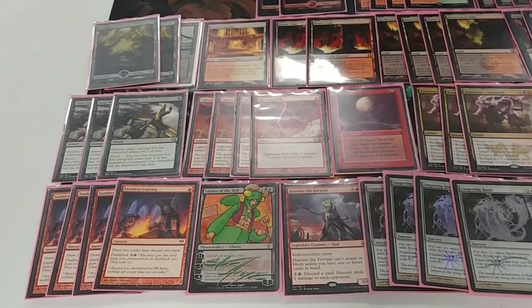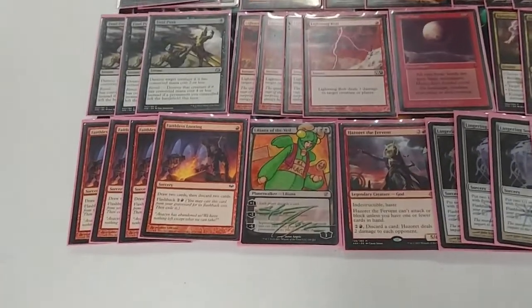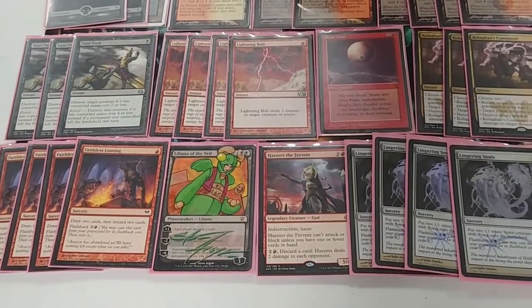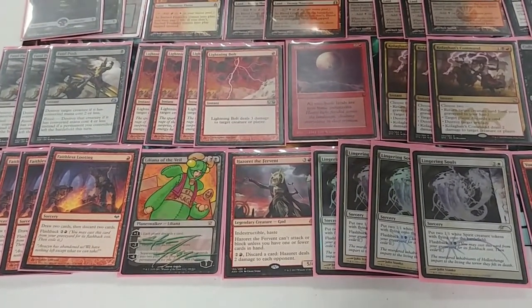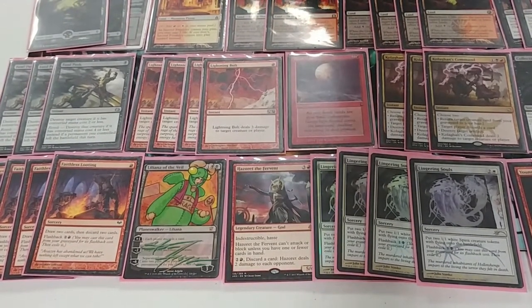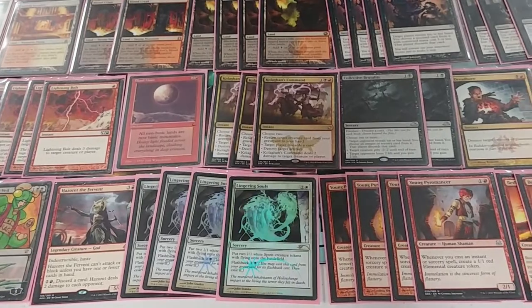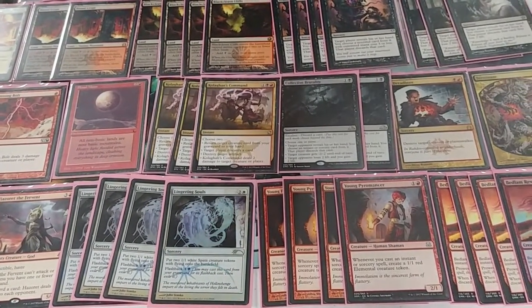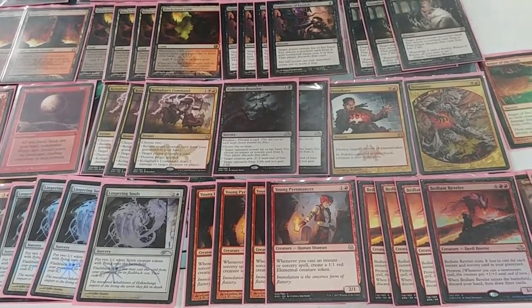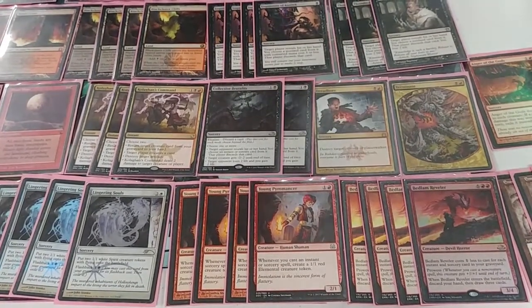We have one Liliana of the Veil, which fits the top-deck mode — great for going into a one-for-one game and beating control. Hazoret is just a monster that closes games quickly and poses a threat opponents can't deal with. Lingering Souls is an insane two-for-one that beats a lot of things. Young Pyromancer is an incremental advantage card focused on barely grinding out opponents one-for-one. And Bedlam Reveler is a two-mana 3/4 that draws three, which is insane with this many instants and sorceries.